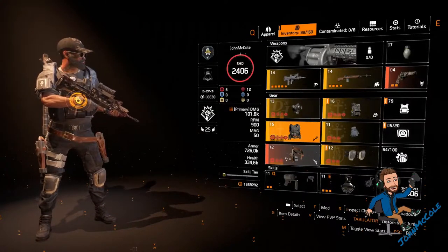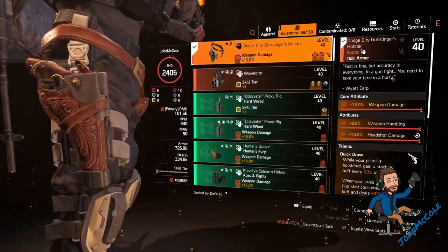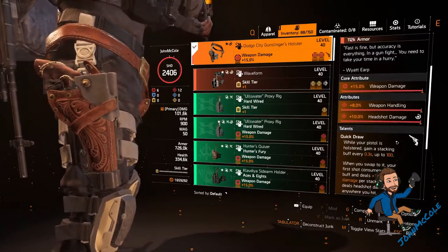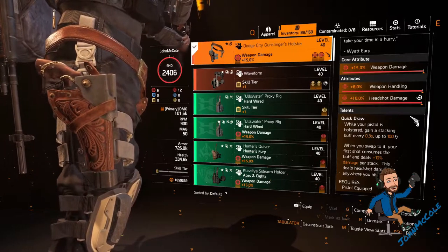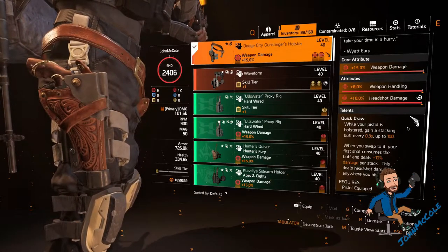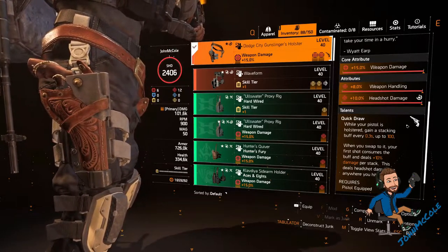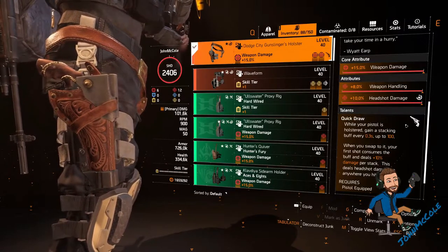On the holster is another key piece — you need the exotic holster Dutch City Gunslinger holster. It has weapon damage, weapon handling, and headshot damage on it. The talent is Quick Draw: while your pistol is holstered, gain a stacking buff every 0.3 seconds up to 100. When you swap to it, your first shot consumes the buff and deals plus 10% damage per stack. This deals headshot damage to anywhere you hit — with full stacks you gain 1000% extra damage with your pistol.